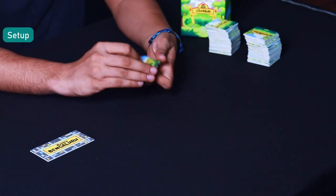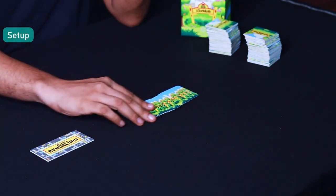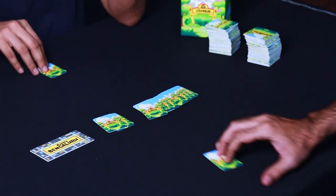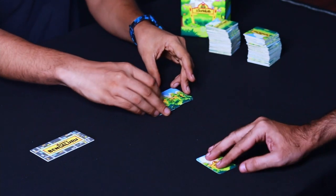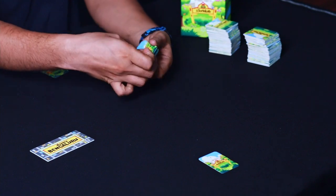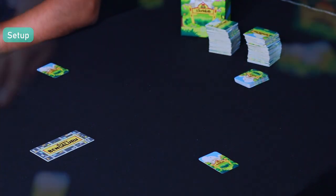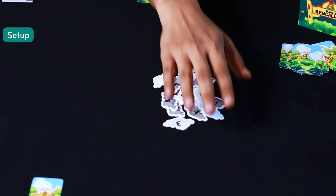Now shuffle the neighborhood cards and let each player draw one at random. Remember that you have to keep your neighborhood cards a secret till the end of the game. Place the remaining cards as a draw pile at the side. Keep these cloud-shaped scoring markers aside as they will be used at the end of the game.